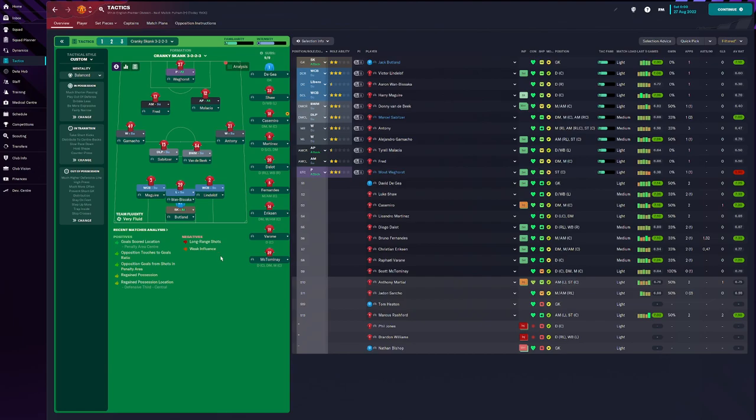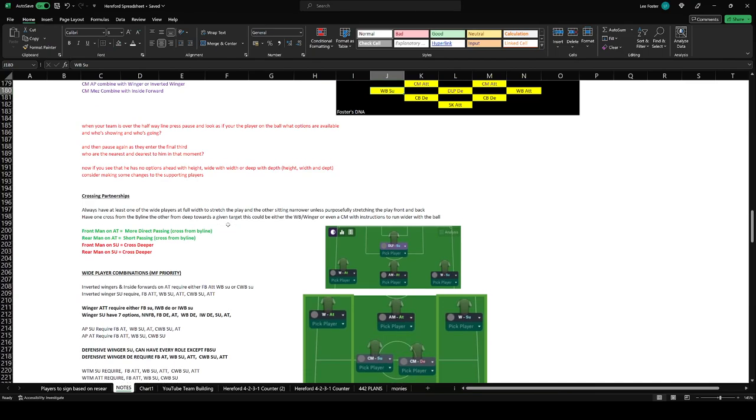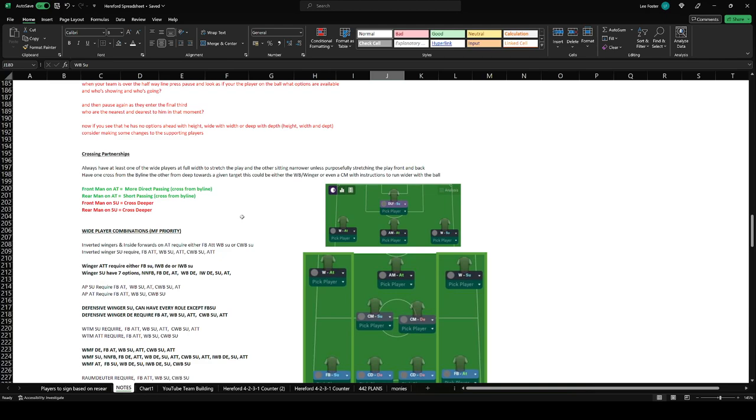I'll be honest, I was being a little bit adventurous with the tactic you're seeing on screen now. I was aiming to try and get three working at the back. So if we flip over to my spreadsheet which I am now working on, what we're trying to do is create balance between the middle line — in all three lines we need a balance of attack, support, and defensive duties.